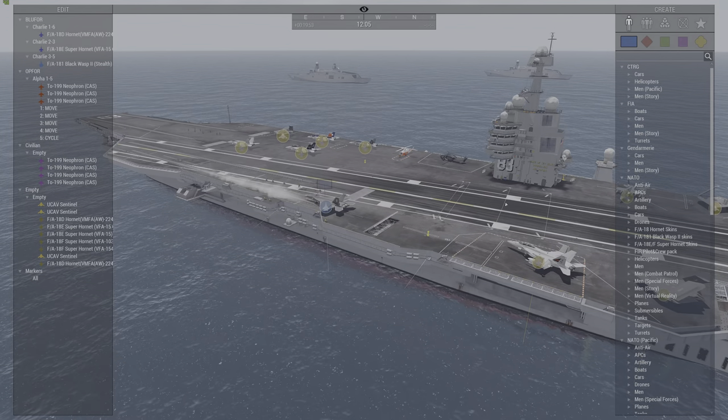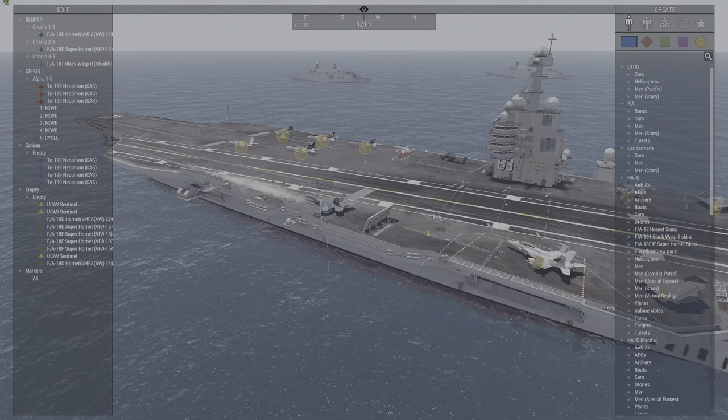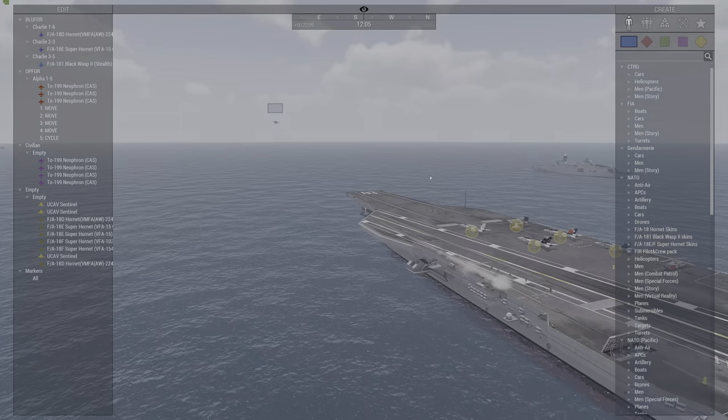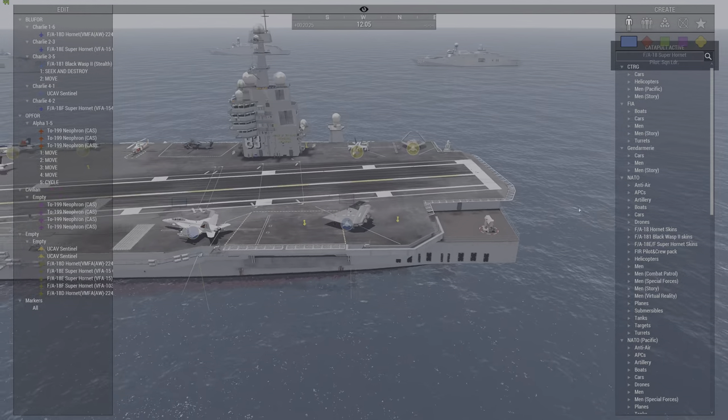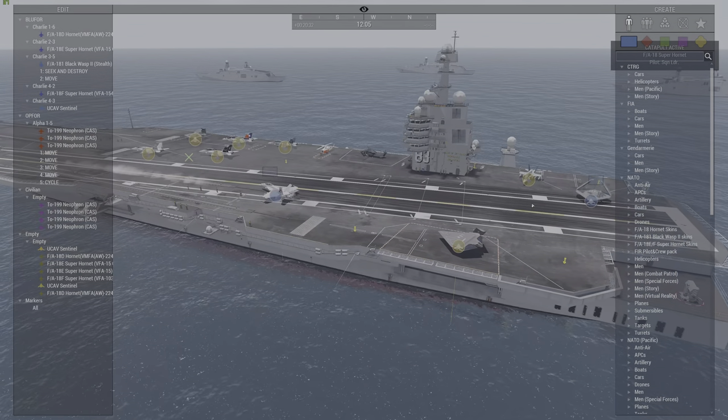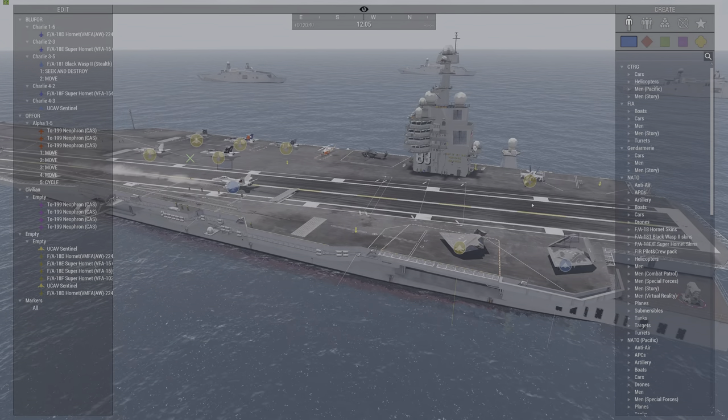Here's the Zeus perspective of the deck rotation system in operation, running at four times normal game simulation speed. This perspective is only visible to the Zeus player.